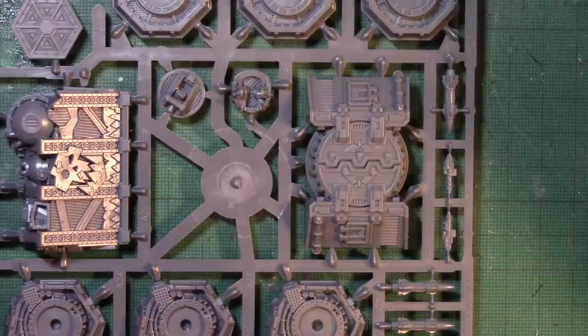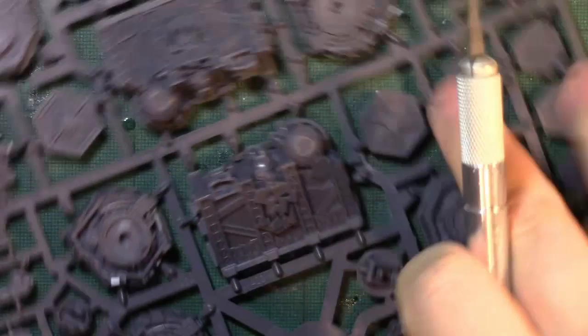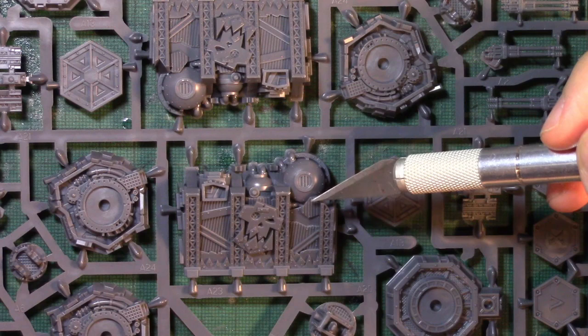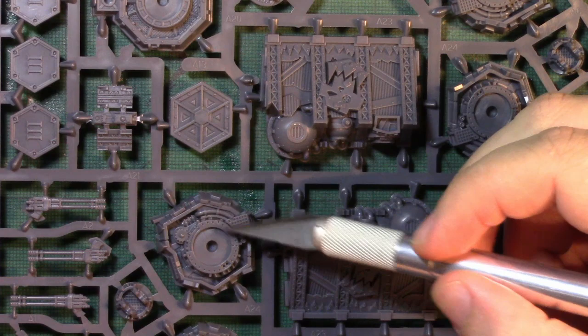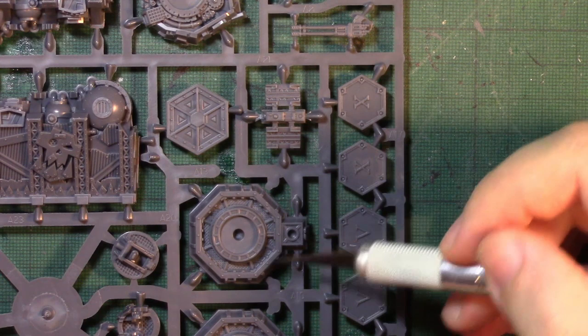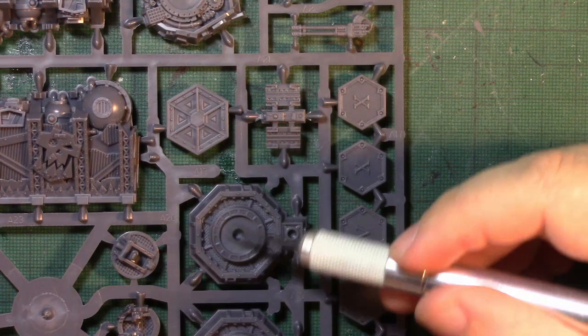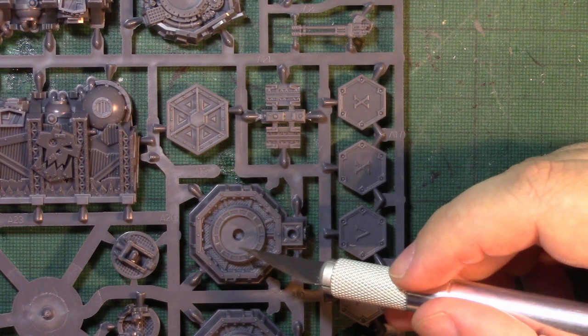I'm going to zoom in so you can see the moulded Imperial Eagles, moulded rivets — I'm going to have to paint more rivets on the Orc one. You've got your corrugated iron boards, girders, even more rivets, your Orc emplacement with even more things to dry brush and pick out. The Imperial emplacement has more rivets around the side and mesh flooring. You probably want to leave the gun things separate so you can get in and get the detail, then just stick it on at the end — you might even want to wait a bit before sticking that on to get to things like the mesh flooring.